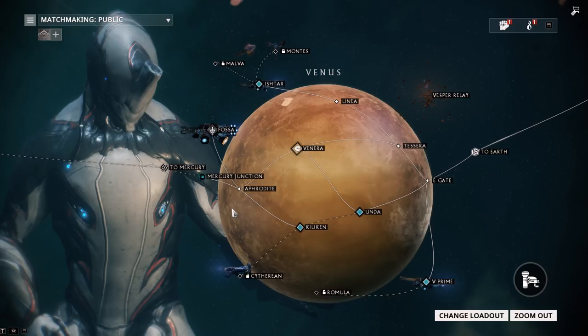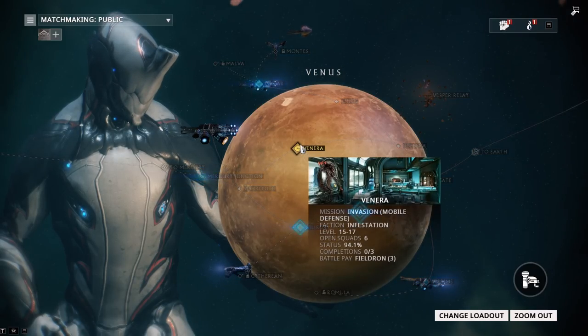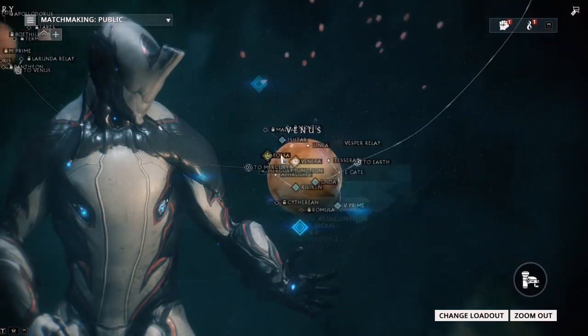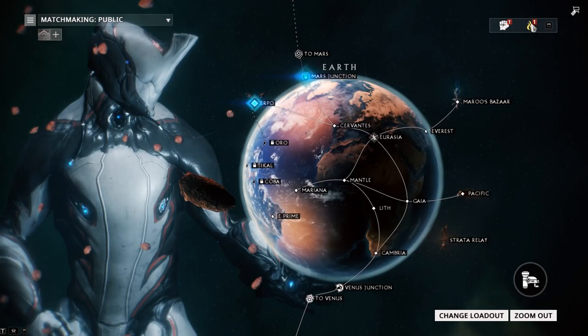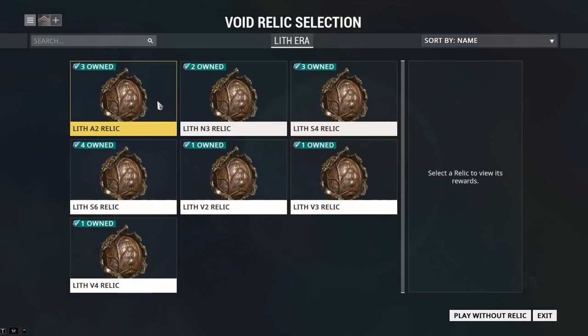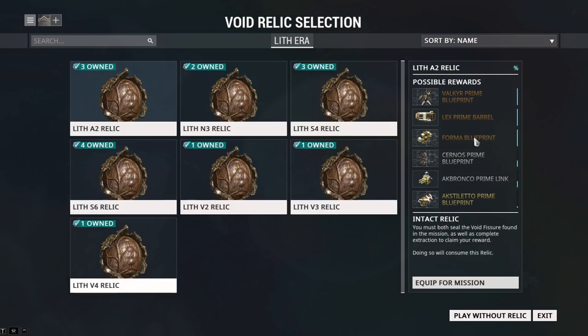Make sure you farm those parts off the Jackal and get all the Rhino parts pre-built if you can. If you need credits, I recommend just re-running capture missions over and over again. If you have relics you're able to run, you see this little tab in the top right-hand corner with a little fire symbol — press this and then press Void Fissure. The Void Fissure is the one you want to do. You can choose any of the relics you've farmed and use them to get a prime part or a Forma blueprint.